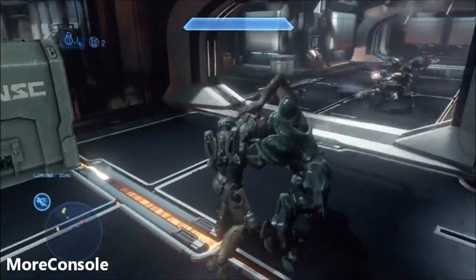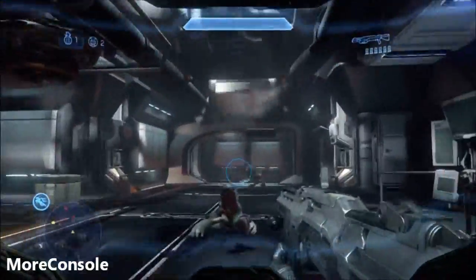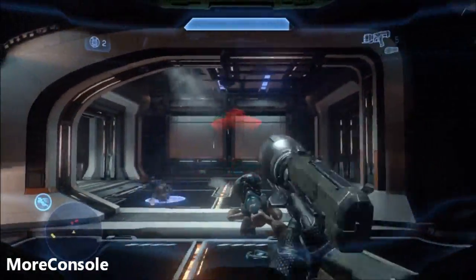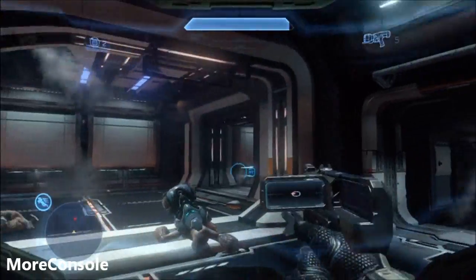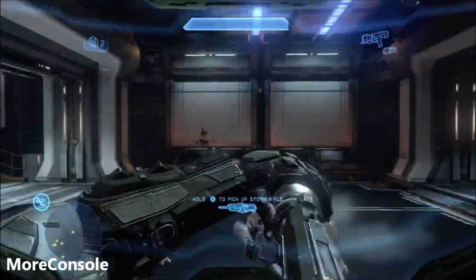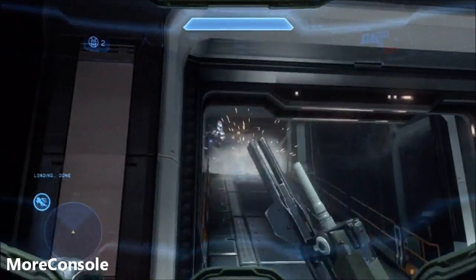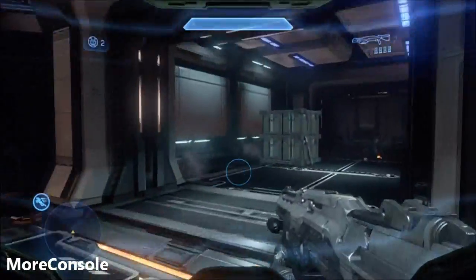Now let's take out these fools first, break his neck, clear out this room of Covenant with a shotgun. I've also got a sticky detonator pistol which I use on this elite here, take him out. There's a few more grunts that I need to take out as well — I'll dispatch those with the sticky detonator pistol. And now behind me I can show you the golden grenade.